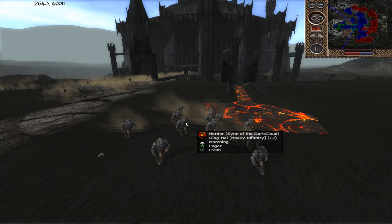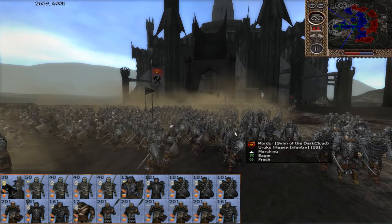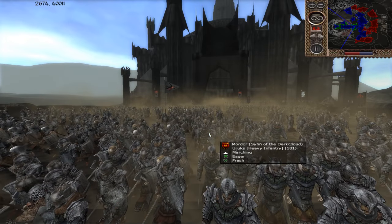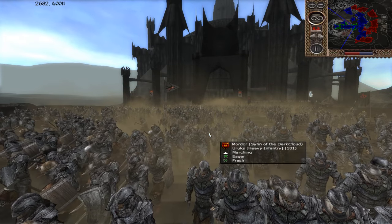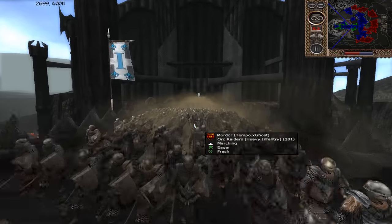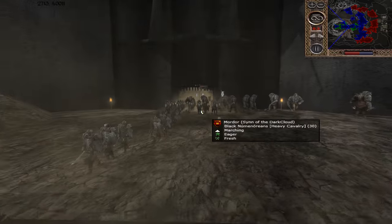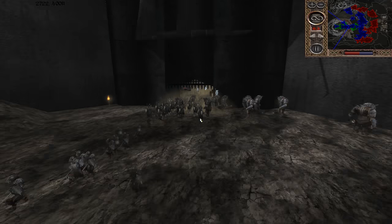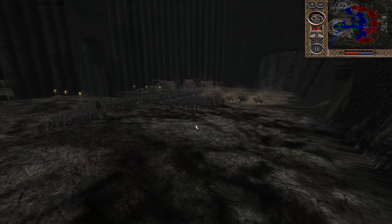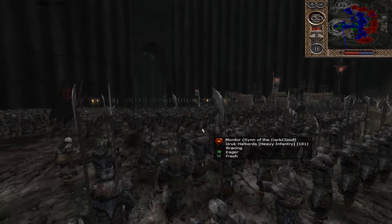Sin of the Dark Cloud is actually storming out of the fortress to help the defenders outside — he's not just going to hide behind his walls. He's got a lot of Uruks, halberds, archers, raiders. Tempo Ghost also has more trolls in reserve, plus some Black Numenoreans — nice cav. He is keeping some reserves in the fortress, which is pretty smart. You don't want to commit everything.